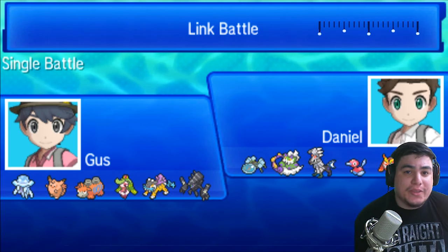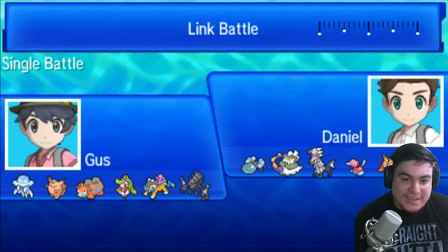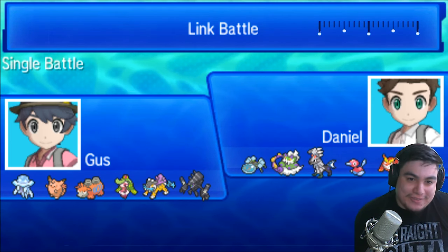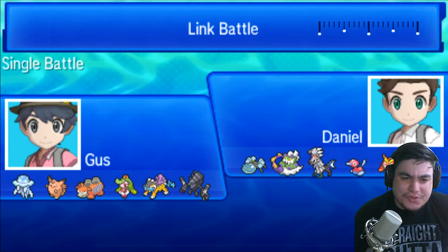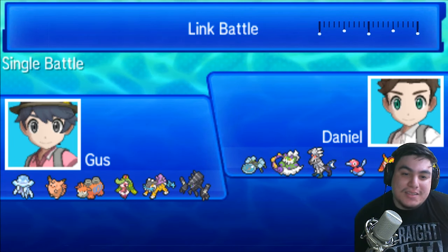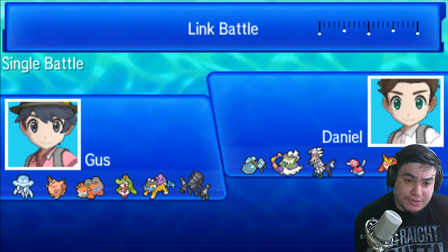He has a lot of big threats. First of all, I love the Araquanid. Darmanitan is a monster even though I never liked using it. Mega Manectric is also a monster even though I never liked using it. But he also has the Porygon-2, which is going to be a huge struggle to try to get through.